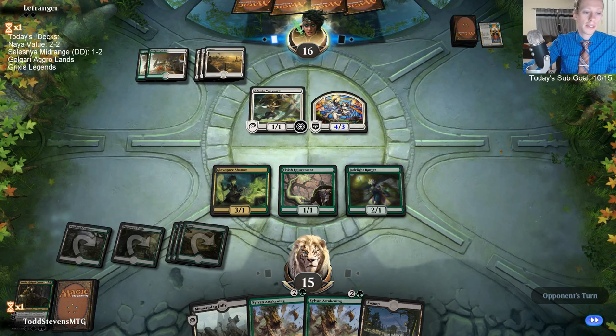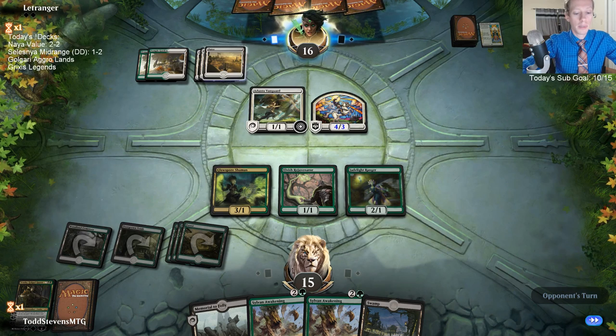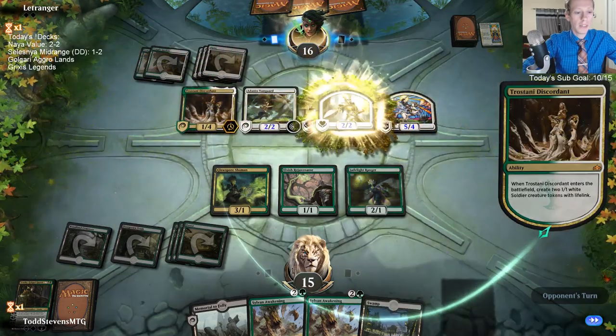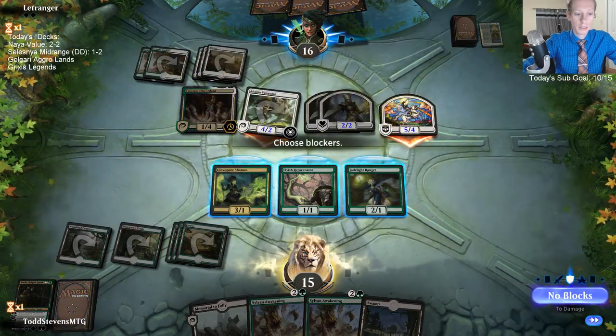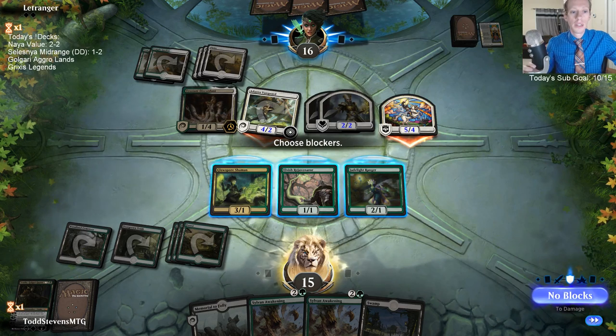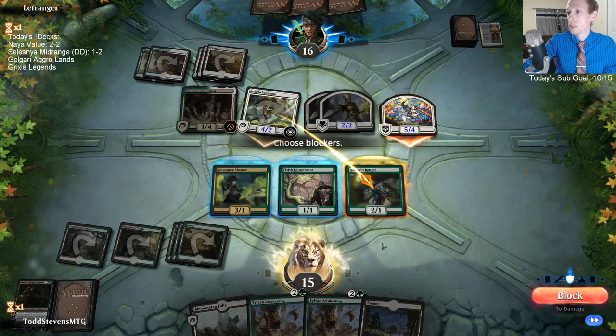We got to 10 subs so we hit our next sub goal — let's do a poll! We're buying a pack after this, so vote for what set you'd like: M19, Dominaria, Rix for Rivals of Ixalan, or XLN for Ixalan — 60 seconds. No, we do not have a way to tutor World Shaper or Mending of Dominaria from the deck or graveyard. Let's just block this thing — take five, I suppose.